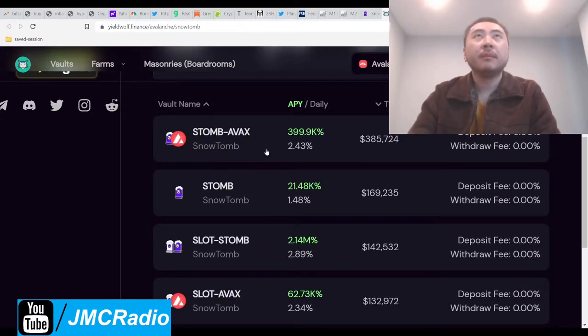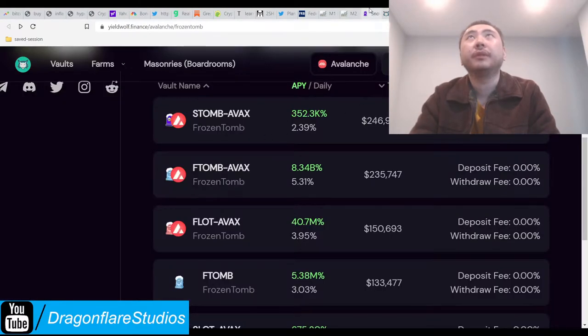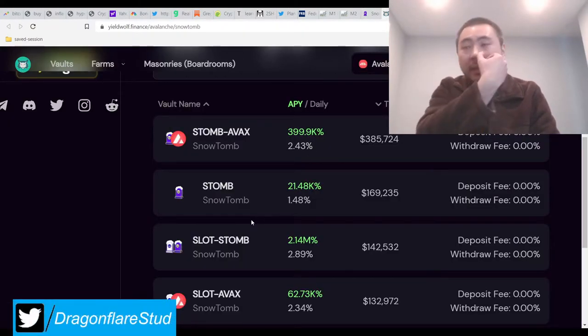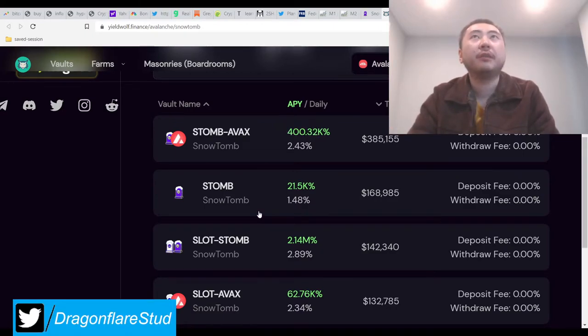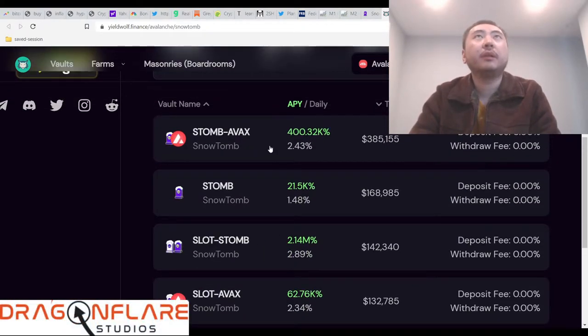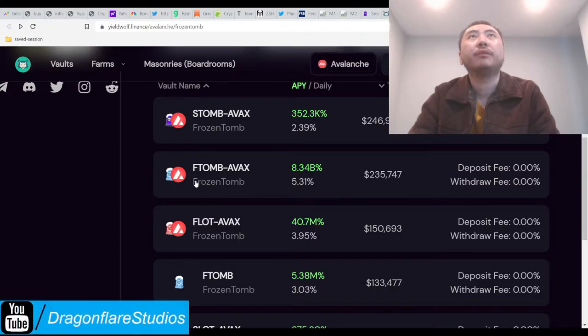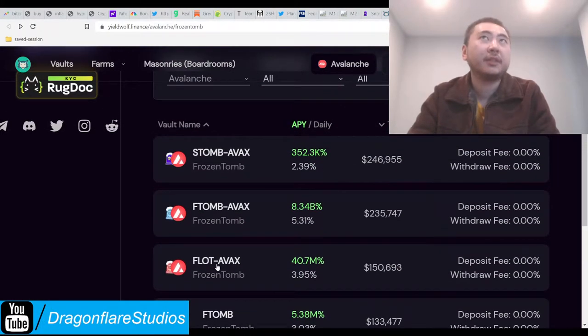The original thing I want to talk about is basically the devs of Frozen and Snow Tomb are trying to hyper-pump the base tokens — Snow Tomb and Frozen Tomb coins. Because if we don't go above peg, the project pretty much dies off or doesn't make nearly as much money. So they've changed the multiplier awards. Now Snow Tomb and Frozen Tomb pump out a lot of money compared to everywhere else. Everyone is now aping into Eftome, the base token for Frozen.